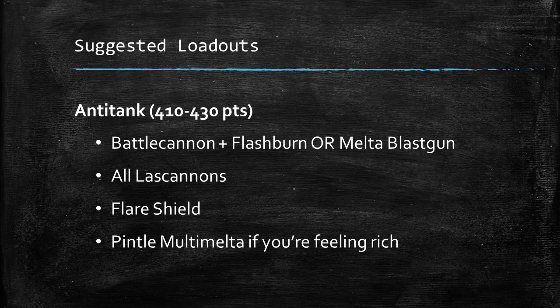Let's talk about some suggested loadouts. The first is an anti-tank loadout, coming in at 410 to 430 points depending on variation. You're either going to have the Battle Cannon with Flash Burn Shells or the Melter Blast Gun, you're going to take all Lascannons, and we might as well put a Flare Shield on it too. If you have the Melter Blast Gun, you might as well put the Multi Melter on it as well. This is a really brutal loadout — really scary in terms of damage output, and actually quite hard to kill.